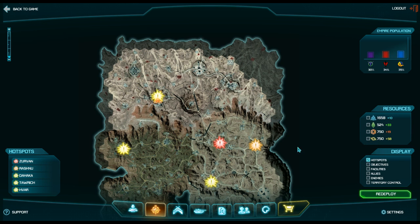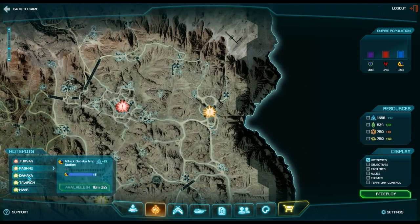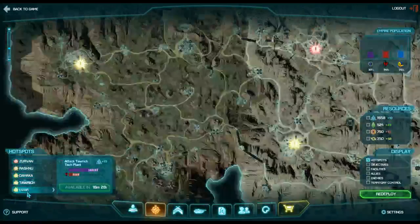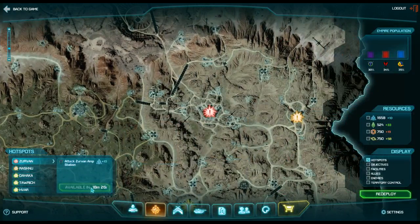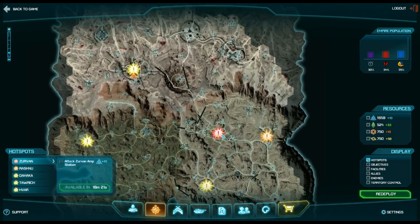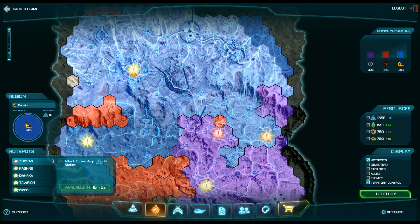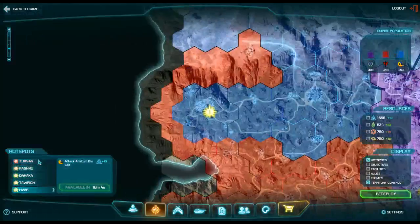Then you have your hotspots, which have a hotspot drop menu. Mine's available in 18 minutes because I just used mine. You can hotspot drop into any one of these — anytime there's action in a place, it'll be up on the hotspots, and once every half hour you can jump in on those. It's best to use this menu to drop into hotspots, because sometimes your whole team will drop into separate hotspots.